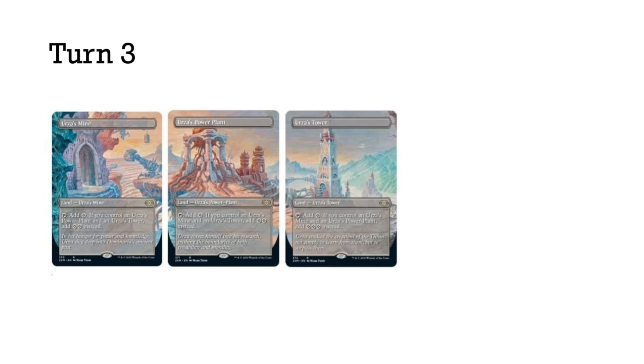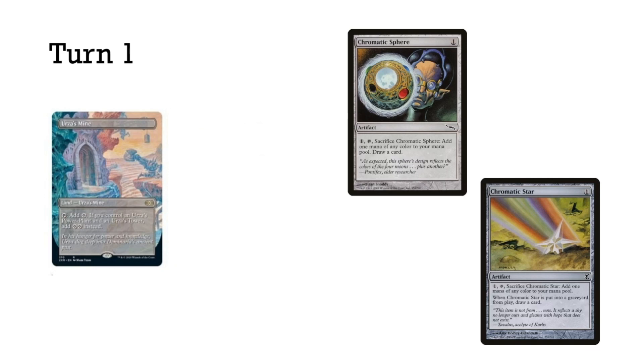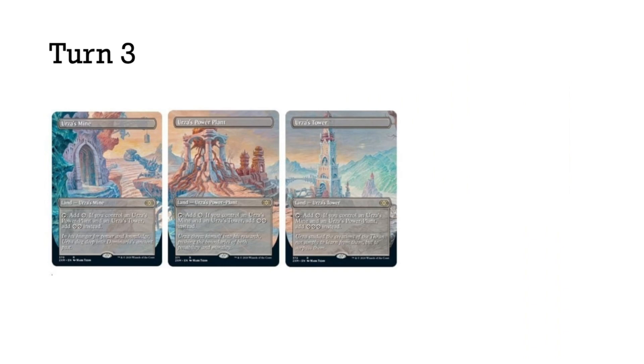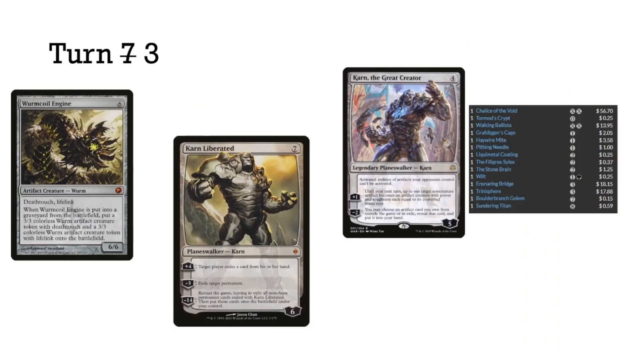That's one line — the most simple, straightforward line of play. But another way to have seven mana by turn three: we have our Tron land, we play our Chromatic Sphere or Star, then we have the second land in hand. We use the ability of the Chromatic Sphere or Star — sacrificing the artifact to add one mana of any color and draw a card. We make green — that's why it's Mono Green Tron — and we use that green to cast Sylvan Scrying to definitely hit our missing land, or Ancient Stirrings to look at the top five, which most of the time does hit that missing land. That's again how we get seven mana on turn three.